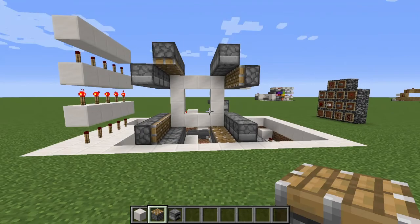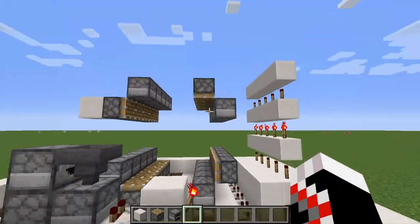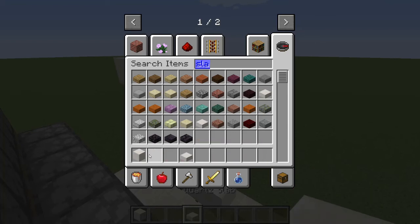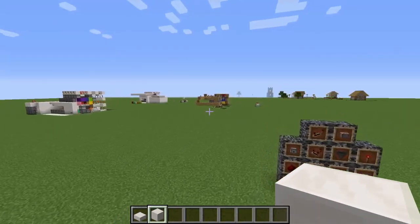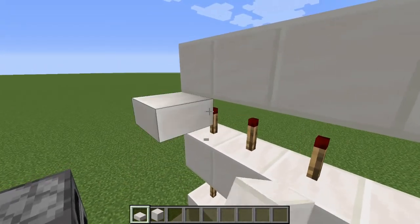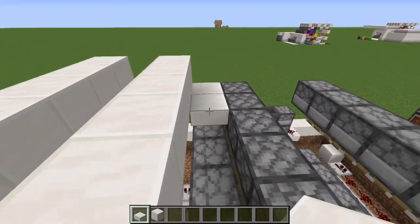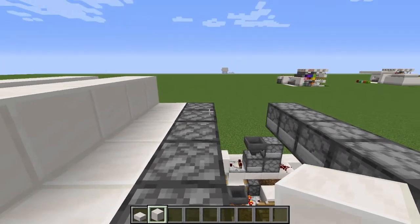That 2x2 frame was actually just so you could put everything in the right spot, so now you can break it — that was just temporary. So now we need to actually get these all powered. Right here we're going to need slabs and blocks. These need to go one higher. We also want blocks on top of these pistons.